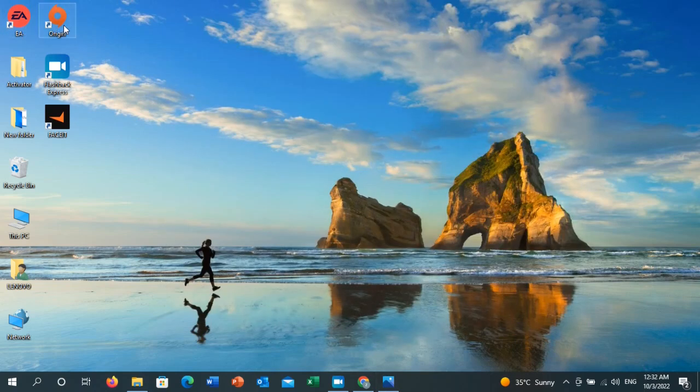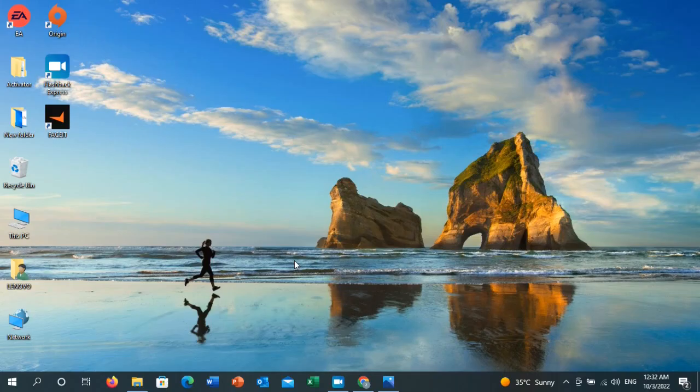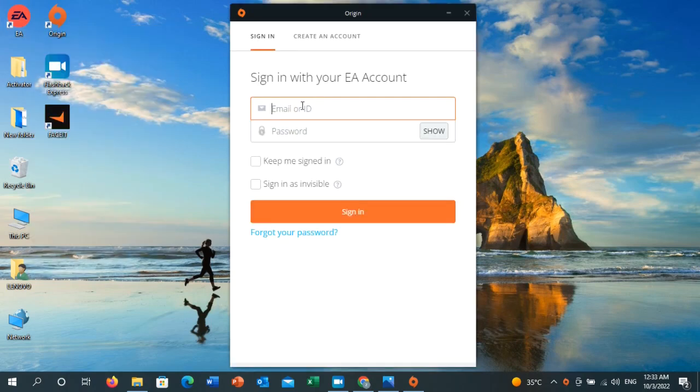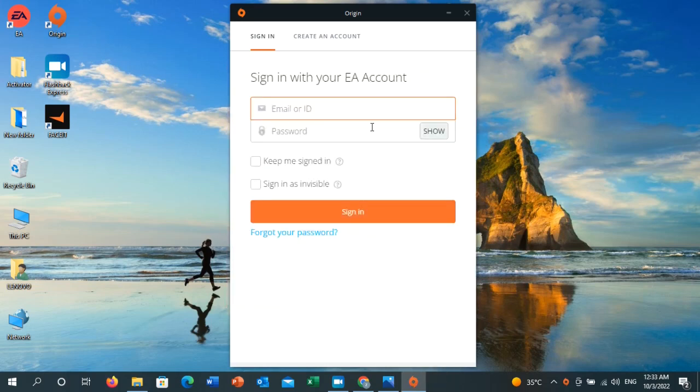As a second solution, if you are playing this game through Origin, EA, Epic Games, or any platform, go to that launcher — let's say Origin — right-click on it and then click on 'Run as administrator.' Once you click Run as administrator, relaunch the game and check if the error has been resolved. Do the same with EA: right-click and click 'Run as administrator.' Relaunch the game and check if that error has been resolved.